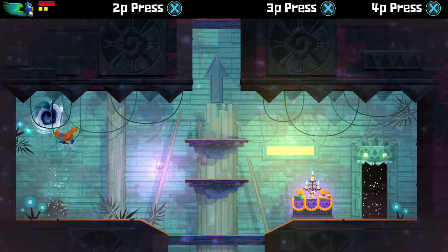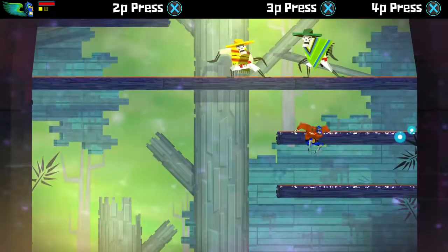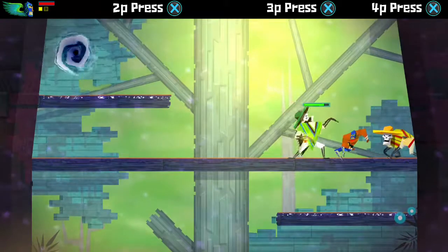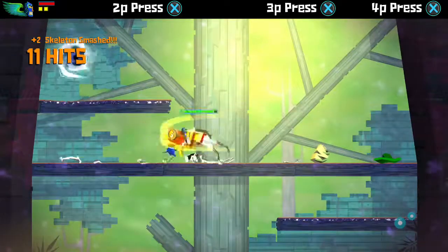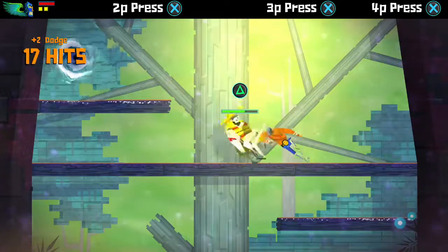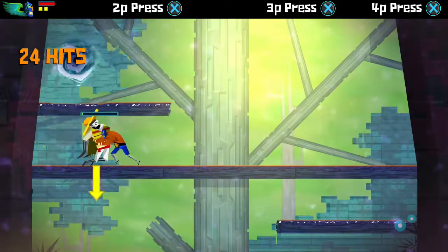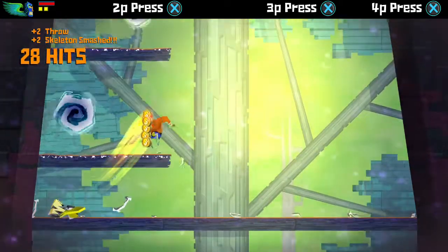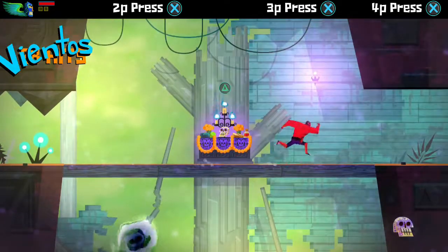Now we're going to head over here because there's a separate area we need to go through. Get out of my way. Quit rolling. Specifically, if you roll through their attacks, you can almost assuredly combo them after that with a full three-hit combo - nice and convenient when it comes to that.